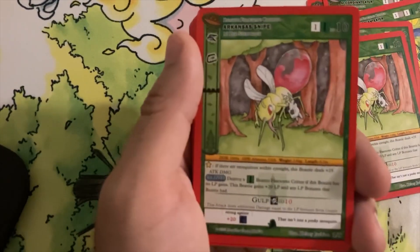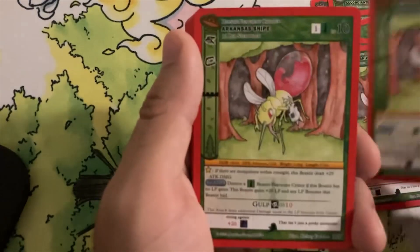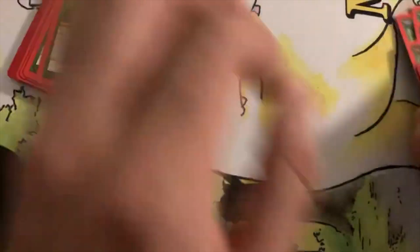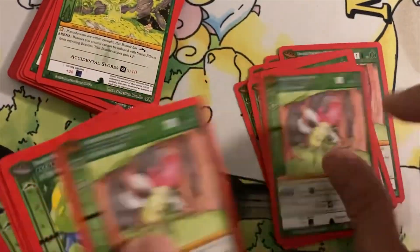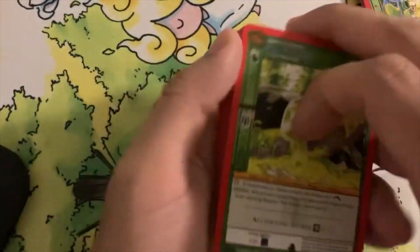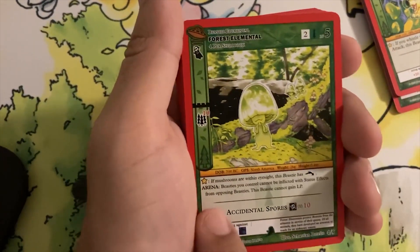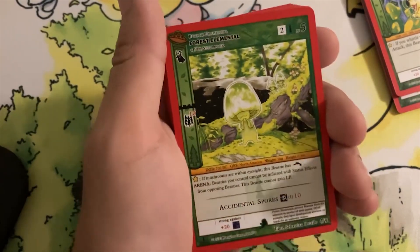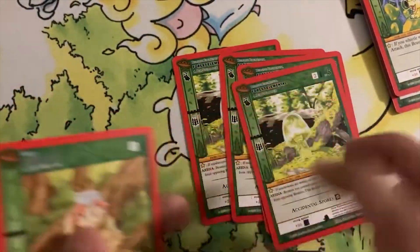Wow, that's a lot of Arkansas Snipe. How many Snipes was that? One, two, three, four, five, six, seven, eight — eight Snipes! That's a good card. Next up we got the Mushroom and the Forest Elemental — the other reason I bought this deck. The main part is the arena effect: BCs you control cannot be inflicted with status effects from opposing BCs. He's also a Spirit, you cannot touch him. That's all we needed — four copies.